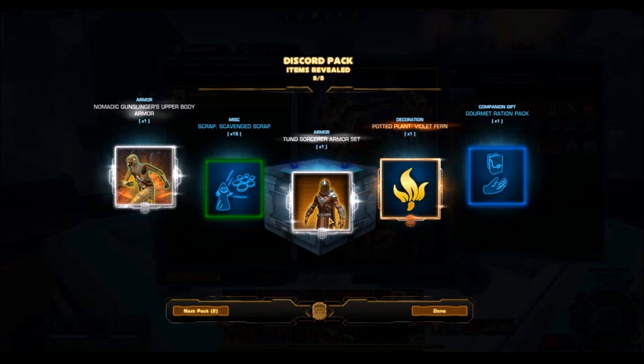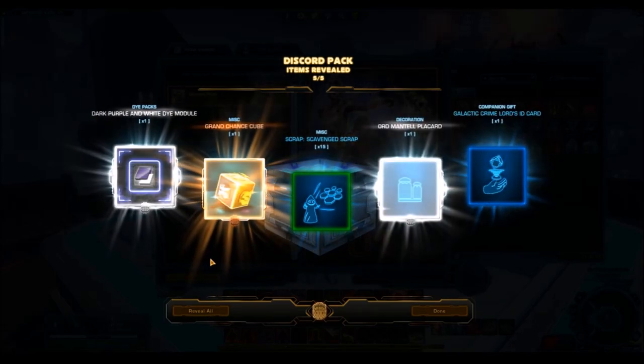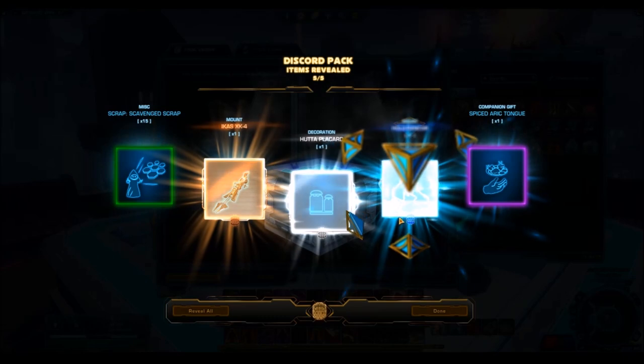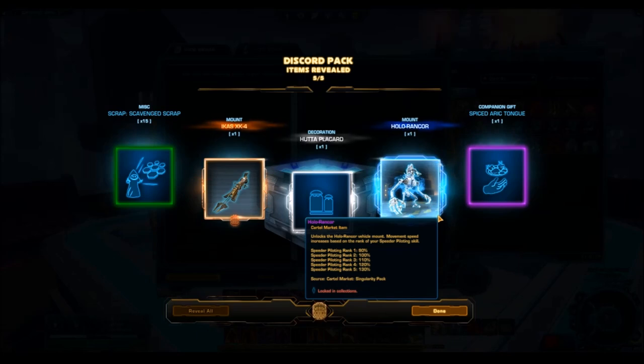I guess you also do get decorations like the potted fern, so for people who are collecting decorations it's a good way to get some of the older decorations. And if you don't want the decorations, you can often get a really good amount of credits off the GTN for them. But just all in all — oh my gosh — a platinum item! The holo rancor! The one I really wanted. Wow. I lost count, but I think that was like seven or eight gold items and a platinum item.